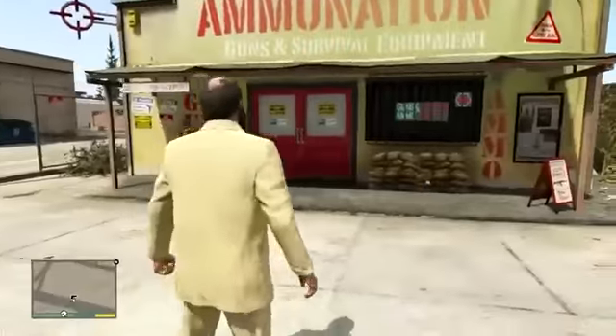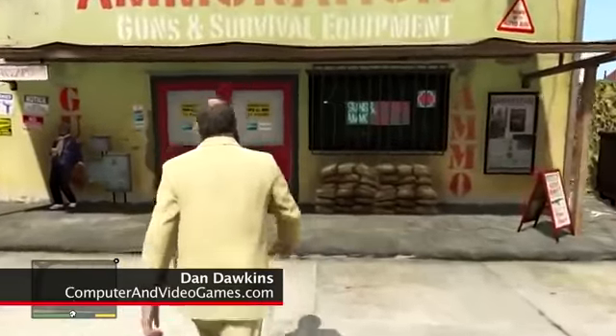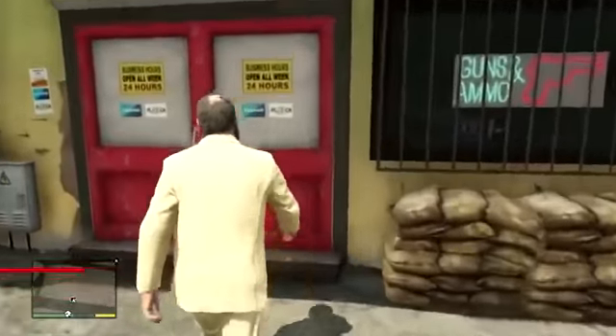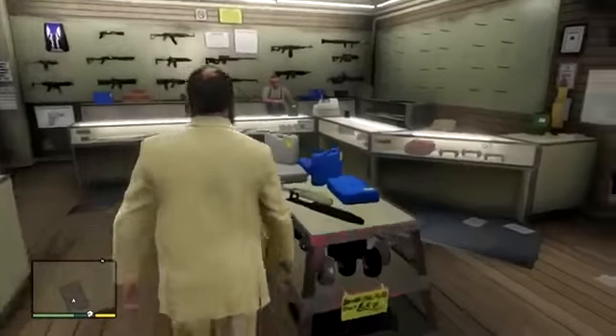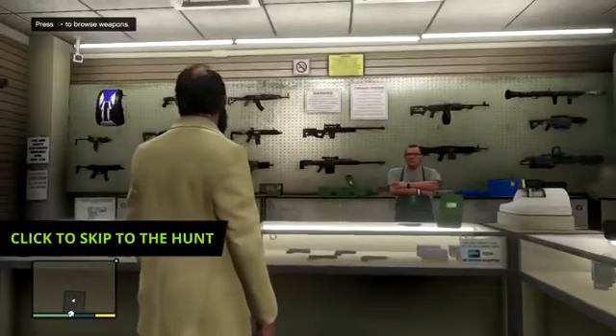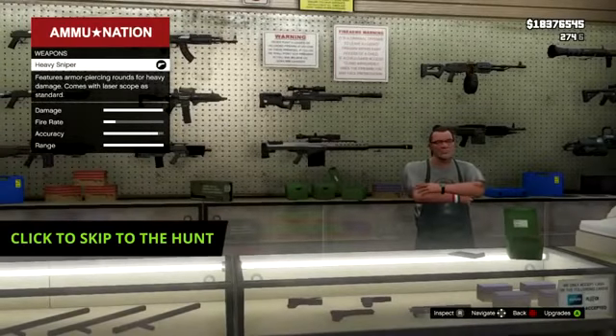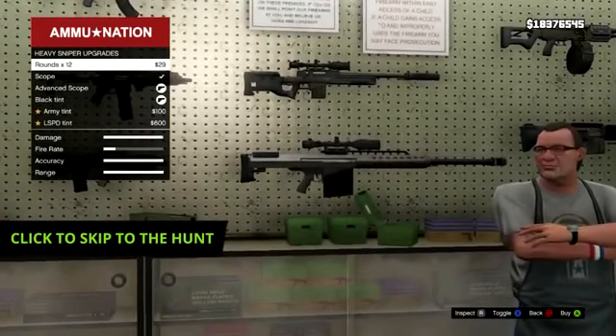A Sasquatch, but let's be honest, we don't even know he exists. Yeah, so we're taking a punt - we've got an idea of where he is, so we're gonna first of all tool up in ammunition. What sort of tools does a Sasquatch hunter need? Well, I would suggest guns. Yeah, definitely guns - a high-powered sniper. So we're gonna go for a heavy sniper.